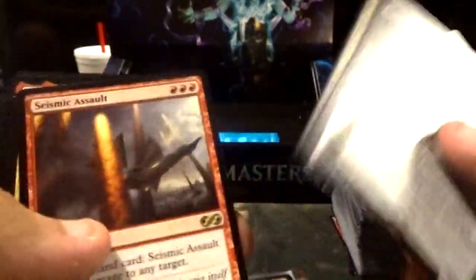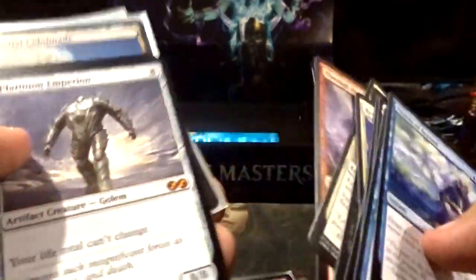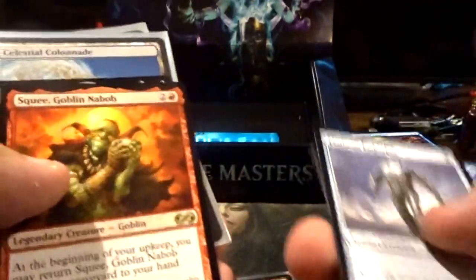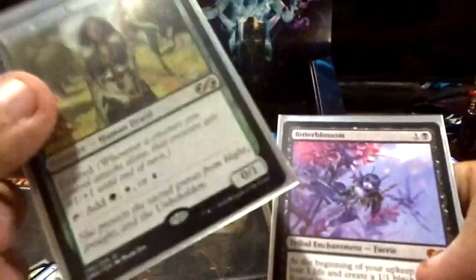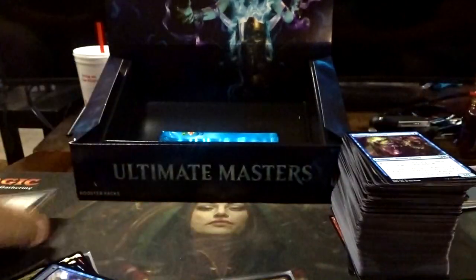Un-sleeved rares: Fauna Shaman, Spoils of the Vault, Maelstrom Pulse, Seismic Assault, Sovereigns of Lost Alara, Golgari Grave Troll, Visions of Beyond, Taurand, Rhea Dawnbringer, Gamble, Glyndaw Archmage, Revlark, Tasigur — I really want to make a Commander deck with him — Daybreak Coronet, Through the Breach, Platinum Imperium — that's one of our mythics — Squee, Gaddac Teague, Celestial Colonnade, Lava Claw Reaches. And the sleeved stuff: Urborg, Balefire Dragon, Bitter Blossom, Noble Hierarch. And ultimately our box topper was Karn Liberated — this art is amazing.